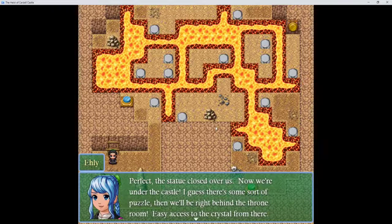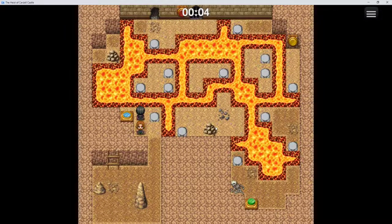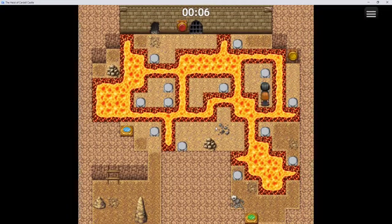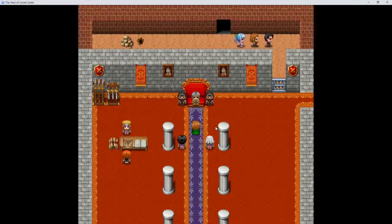It's a fireplace. Perfect — the statue closed over us. Now we're under the castle. There's some sort of puzzle, then we'll be right behind the throne room — easy access to the crystal from here. Are these teleporters? Like Pokémon? Yeah, kinda. Oh God, oh no — I'm doing this wrong. Wait, we gotta redo it. Hit the button again. Just wait for the timer — we're gonna have to start over anyway. I know what I'm supposed to do. We did it — we're the best! That was pretty cool — not a hard puzzle, but it was interesting. I like the time-based mechanics.